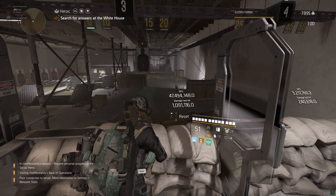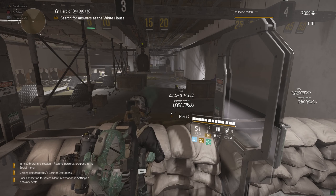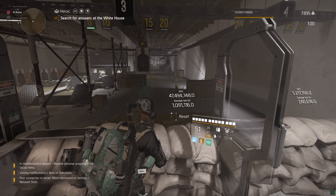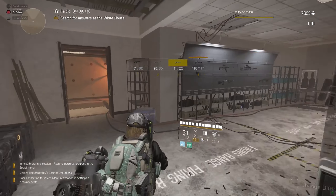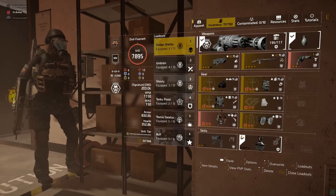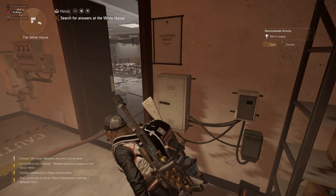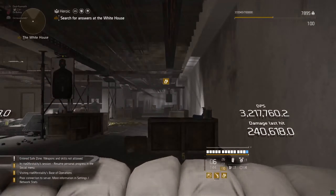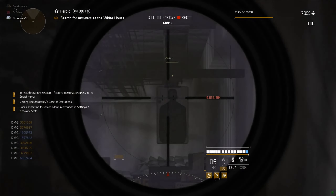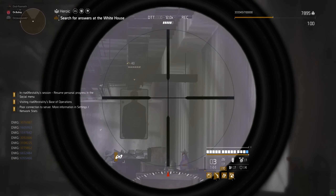To simplify: a named elite on heroic solo has 20 million health. If I do my DPS calculations into that named elite on heroic, the highest I can potentially get — because I have to be shooting something — will be 20 million. If there are now two named elites, the highest I can get is 40 million. The easy way to demonstrate this is with a sniper build or a marksman rifle.